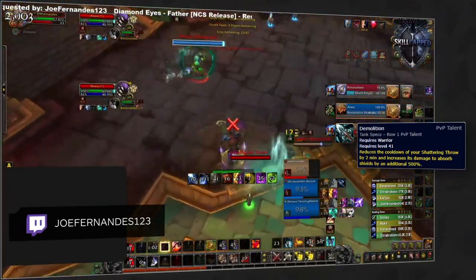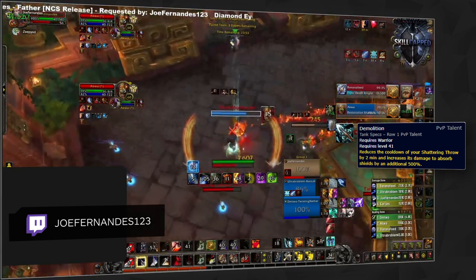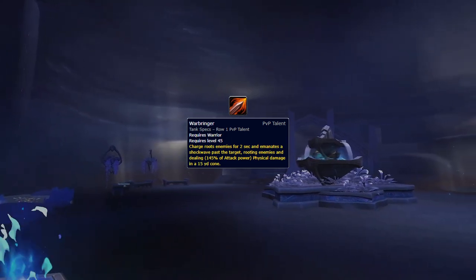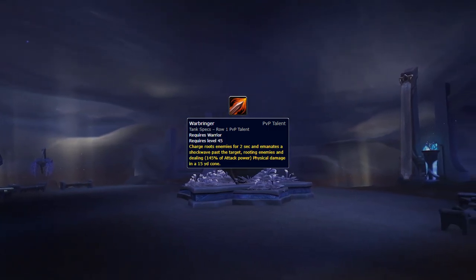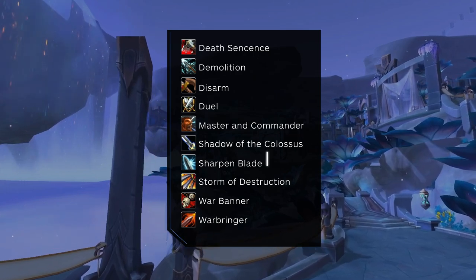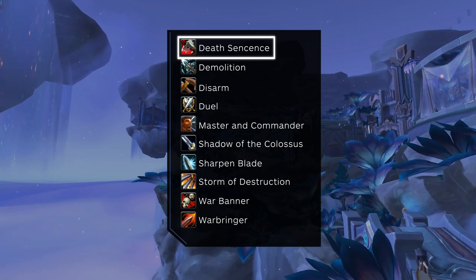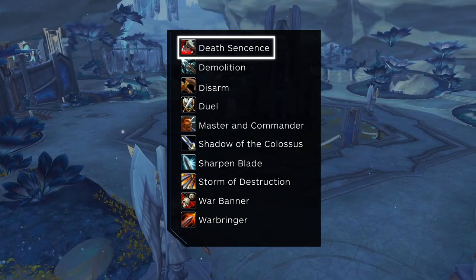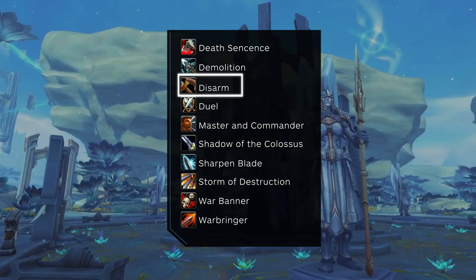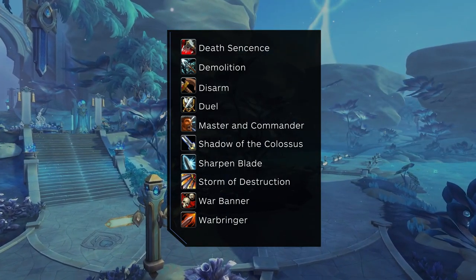Demolition got a rework at 9.1 which could make it a viable option against Mistweaver Monks or Disc Priests if you're trying to crush through big shields to deal significant damage. It can be a bit gimmicky and hard to pull off if the enemy team is aware, but if you do it, it can deal a serious amount of extra damage. The only new PvP talent we got is Warbringer, which seems quite lackluster. As you can see, that's a lot of PvP talents available to an Arms Warrior. Sharpen Blade is used most of the time, Death Sentence is taken nearly all the time as Venthyr, Disarm should be taken against any melee it's effective against — though not against Windwalker Monks or Feral Druids. The rest will be more dependent on the setup you're against. For instance, if I'm against an RMP, I would most likely pick up War Banner to reduce heavy CC chains on my healer.